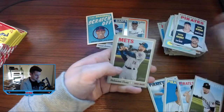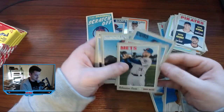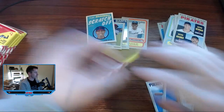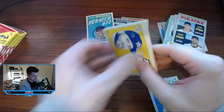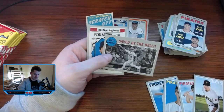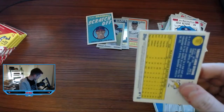Pirates Rookies — just going on the stack. That one's a short print. Numbered above 400 is a short print — one in three packs. Turns out I lied, I was wrong. Digging into this last blaster, hopefully we can find an autograph — that's really what we want. Kingery, Chapman. Save by the Bell — Cody Bellinger. I feel like there's probably something rare in that stack and I probably missed it.